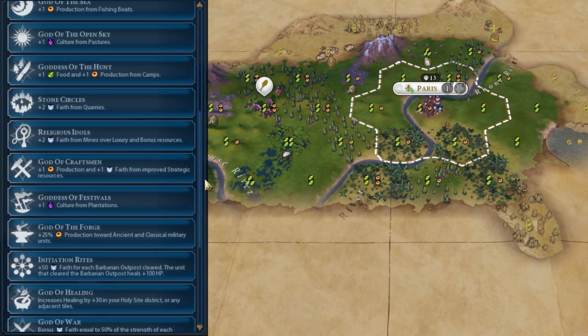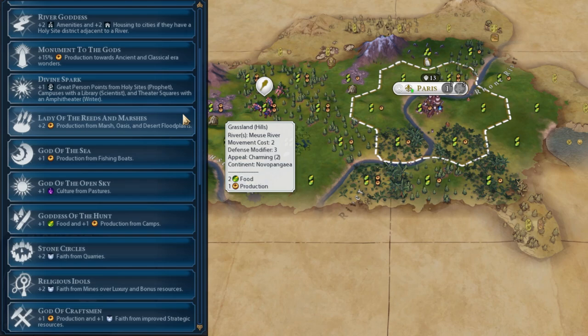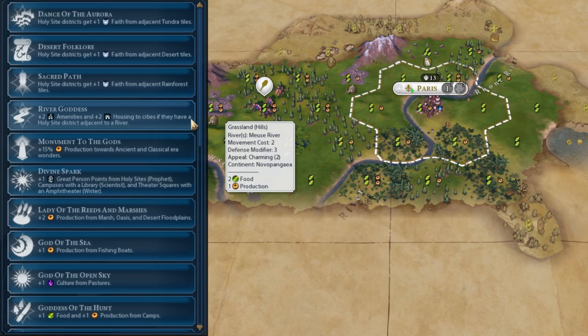God of the Sea is a pretty decent situational Pantheon. Getting plus one production on all fishing boats is pretty decent — you get that across all ocean resources, essentially, and it's quite nice. Lady of the Reeds and Martyrs is a pretty good Pantheon but very, very situational. You're not really going to get Marsh, Oasis, and Desert Flood Plains that often, but if you do and have a spawn like that, plus two production from every single one is really not bad. The problem is you can only really improve these tiles with farms, so you won't get much more production in the long run.